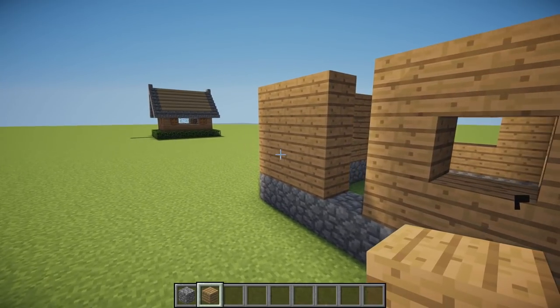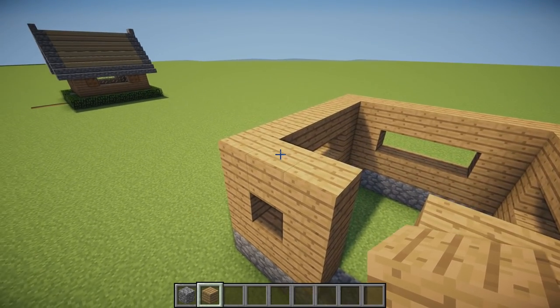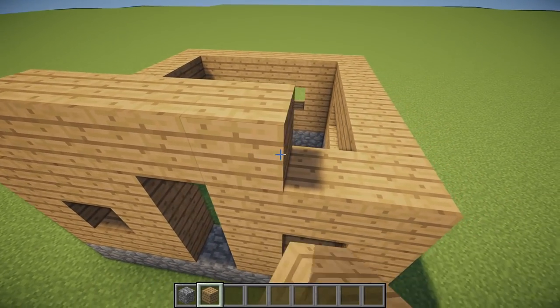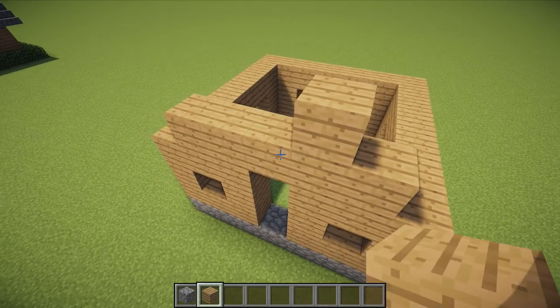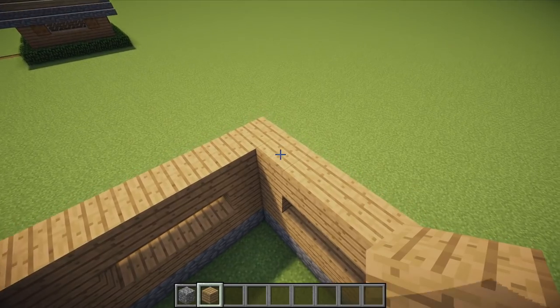We're then going to break 2 single windows on the front of the house on each side. We're going to place 5 blocks along the top, then 3, and then 1, and do the same on the other side.